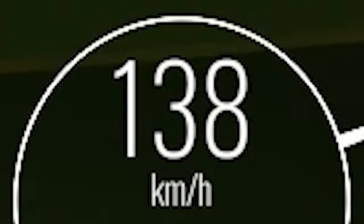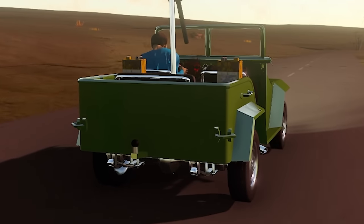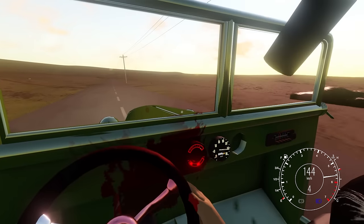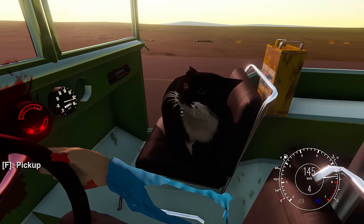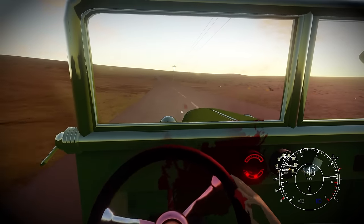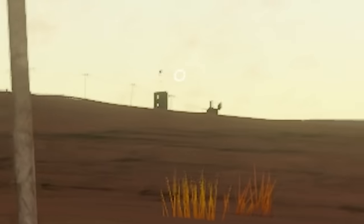Holy man, I didn't realize how fast this thing went. We're going 140 kilometers per hour and this thing is pretty stable, I'm surprised. There's no seatbelts, there's no doors, but it drives good — the driving good counteracts the safety features, you know? We're nearly there now.